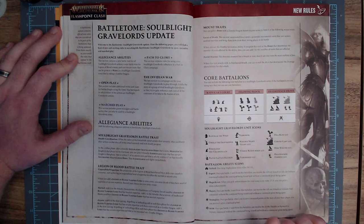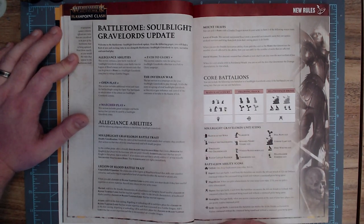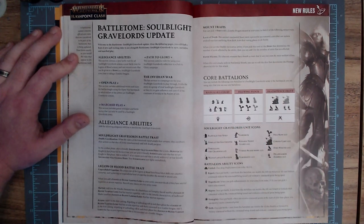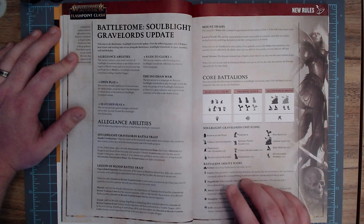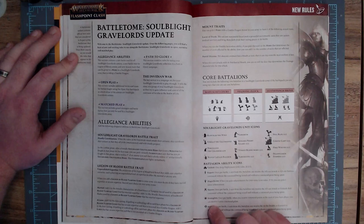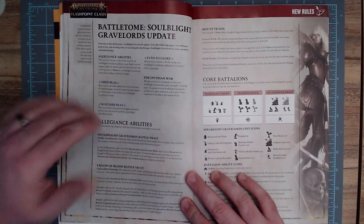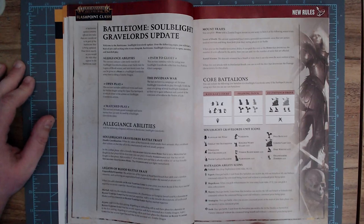Add two to the attacks characteristic of a soul-bound blade weapon. So it's giving you the various weapon options for vampire heroes — add one to attacks if it has a certain weapon, add two if it has the other. For arcane expertise, add one to the first casting, dispelling, or unbinding roll in each hero phase if that vampire lord is mounted on a zombie dragon, or add two if they are not on a zombie dragon. They're trying to hedge their bets, giving a bigger bonus if you're on foot, probably because they didn't want it to be suffocatingly good if the hero is mounted.